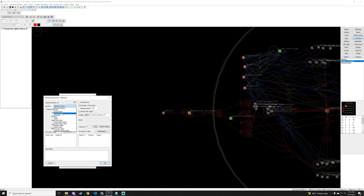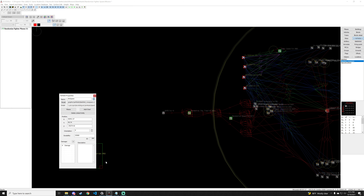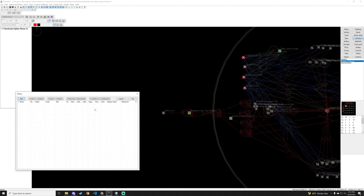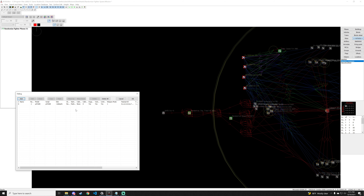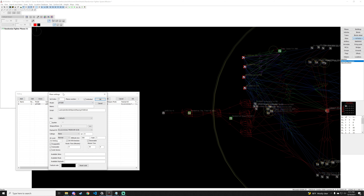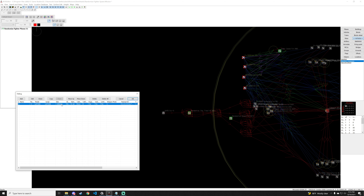Since all these planes are German planes, we're going to make our country United States — or something that's not German, Russia doesn't matter. Then we'll go to planes and add a P-47. We'll make it unlimited and make it an air spawn. Going back to our array of planes, instead of 'on parking' we'll set it to 'air' at an altitude of 5,000 meters — really fair to our players since we're just practicing.